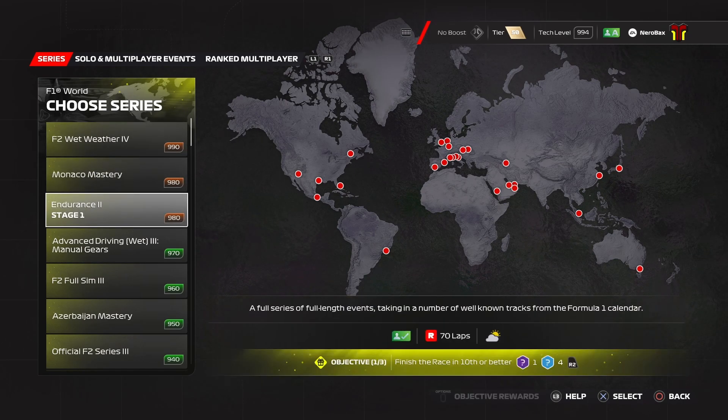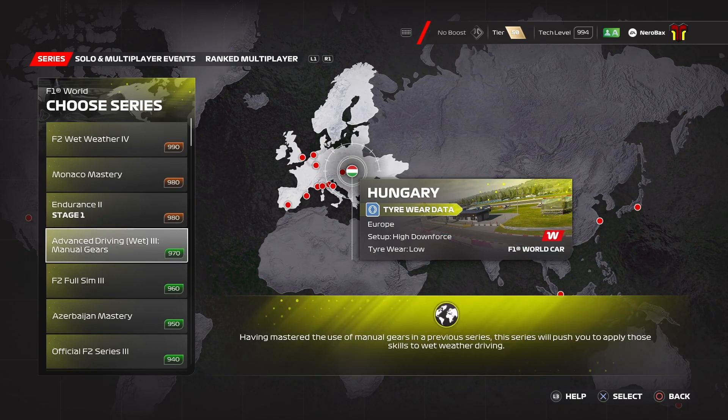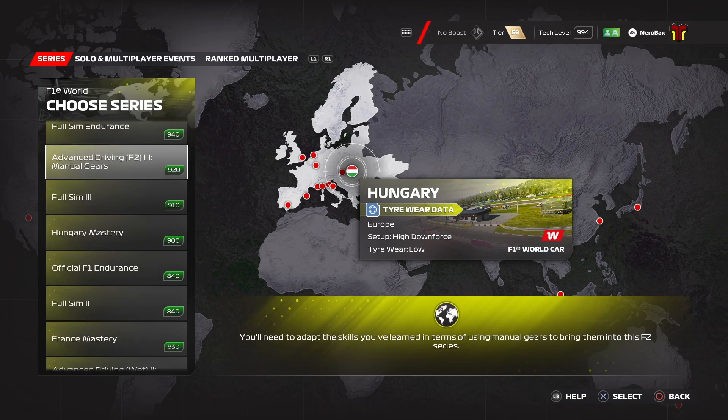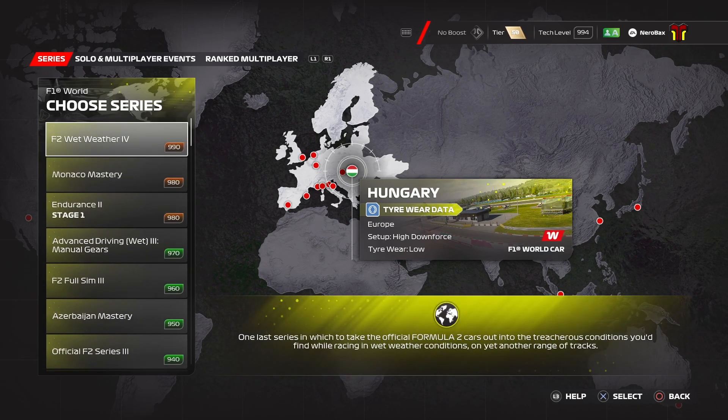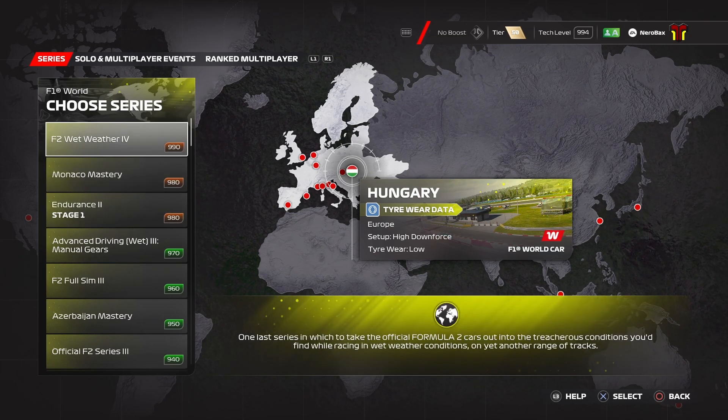So unless they are hidden behind endurance, which is three full races and will take probably five hours to complete, I don't think there's anything else hidden behind it. But since most of these go up to four, I would expect there to be an Endurance 3 and Endurance 4. So I will in the coming weeks get through the endurance ones and we'll see if there's anything hidden. I'll have a pinned comment at the top of this video, and as I complete more series we'll see if they actually unlock anything. So with that said, I'm going to do the highest one here, the F2 Wet Weather 4. I've already completed four or five series, so if this doesn't unlock anything I'd expect to be at the top, but I'll still do the endurance at one point and see if there is anything hidden behind them.